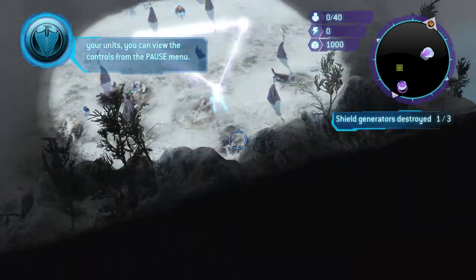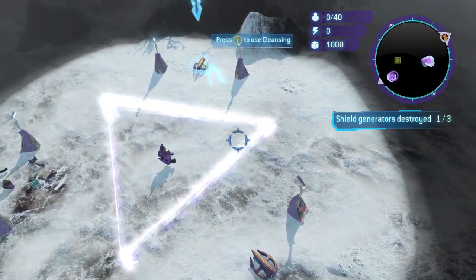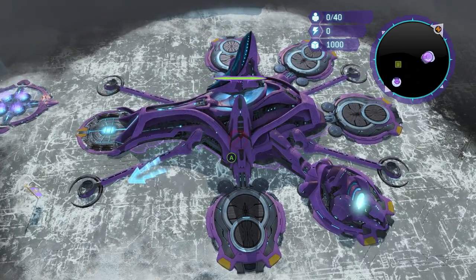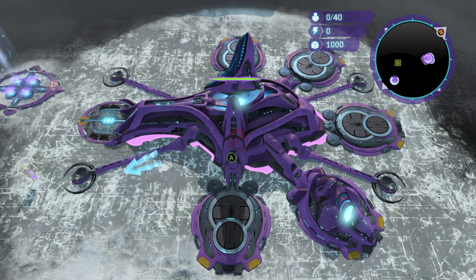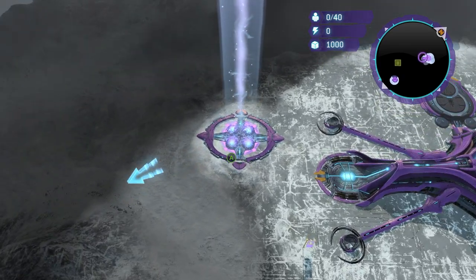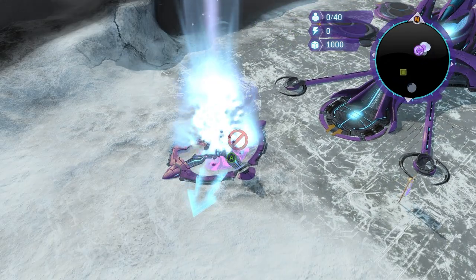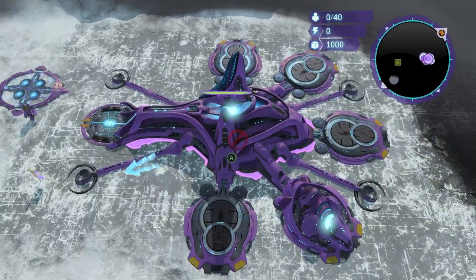After beaming down that generator, if you notice on the mini map there is a pink Covenant base off in the corner. Something they forgot to do is disable the ability to teleport to this base with your hotkey. On mouse and keyboard this is where you'd get stuck, because mouse and keyboard doesn't have this option. You can actually recall the Prophet right there and now he's free.